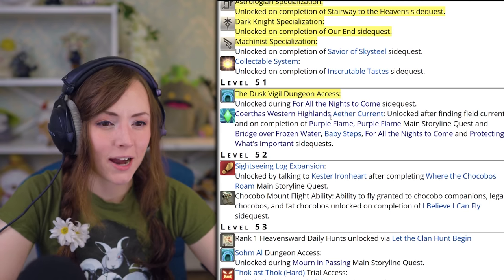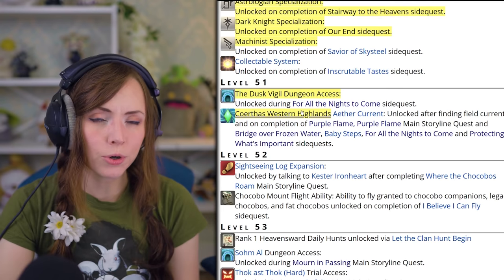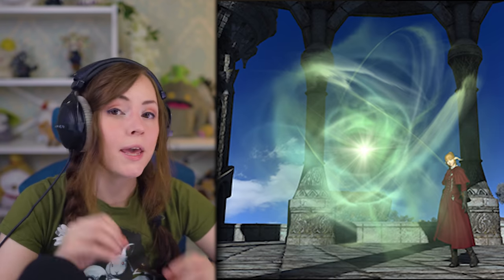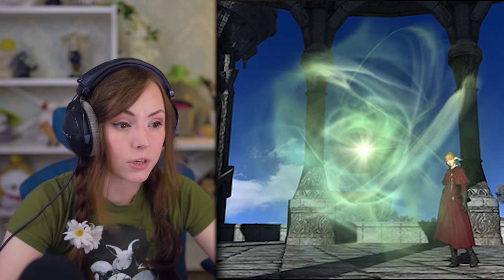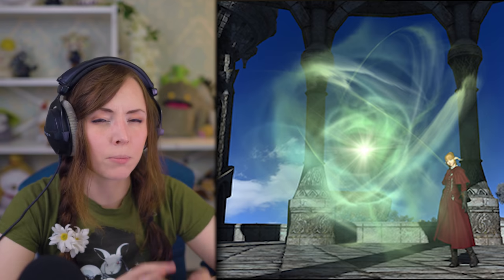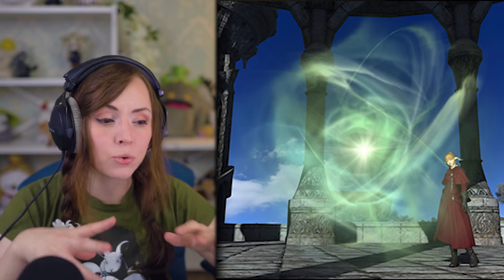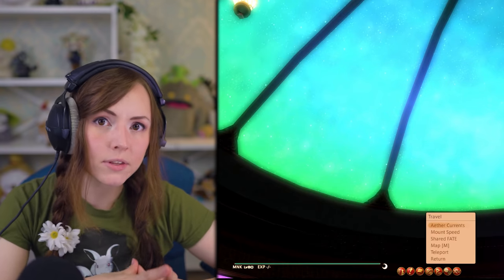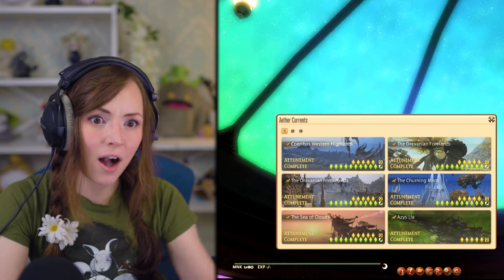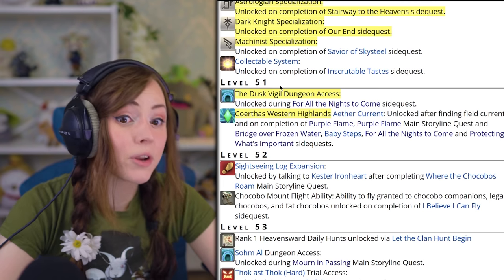Unlike in A Realm Reborn where you got flying just from doing the main story quest, from now on you will need to get Aether Currents to unlock flying in a zone. Each zone has 15 Aether Currents — one comes from the main story quest, four come from blue unlock quests in the zone, and there are 10 you need to hunt down and click on. You can check your progress in the travel menu under Aether Currents anytime. Make sure you are caught up through the appropriate level of your main story quest.